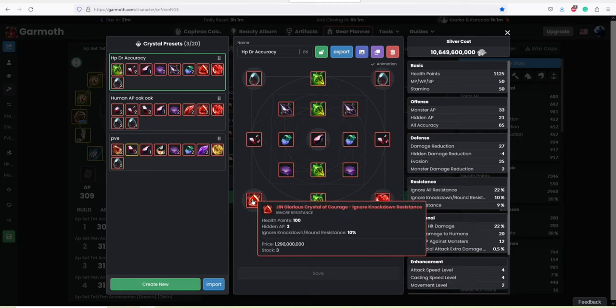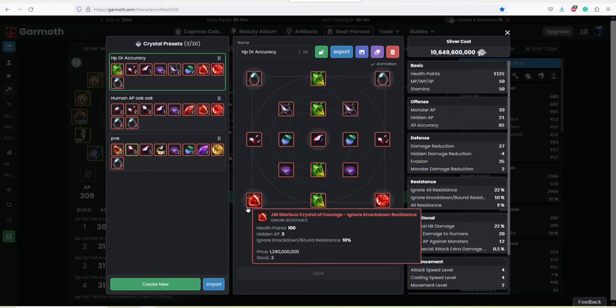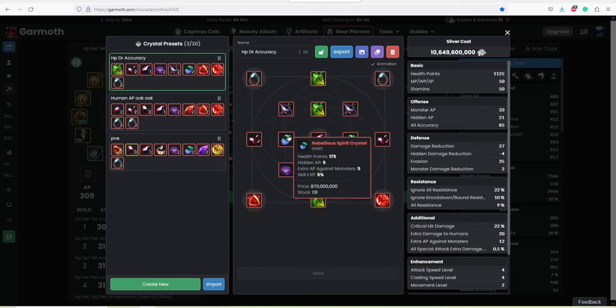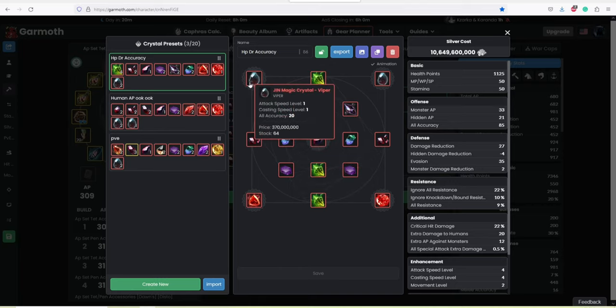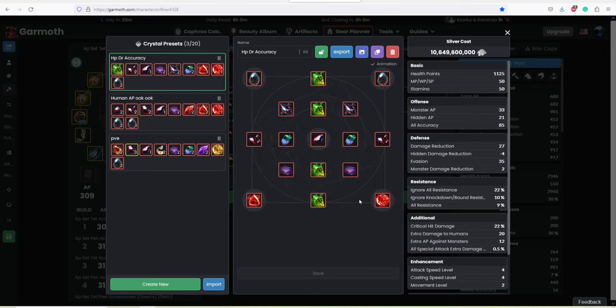Then we have a Jhin crystal across the board that gives us knockdown resist. You can change this if you really want to. The Musa's F key skill — it used to be called something but it's changed — gives 10% extra ignore knockdown, and you also get this ignore with the L cards, so you're getting 30% ignore knockdown which is quite nice. Then we have the HP crystals — the rebellious, the hooms — and you get a bit of HP from the Crystal of Courage as well.